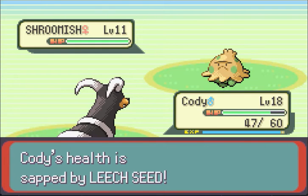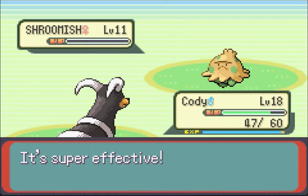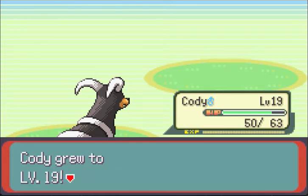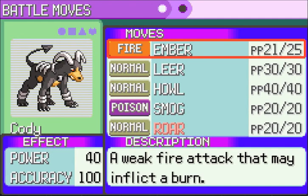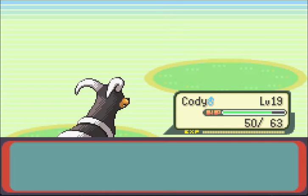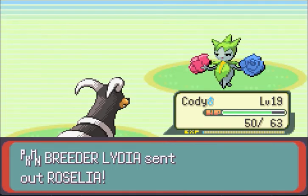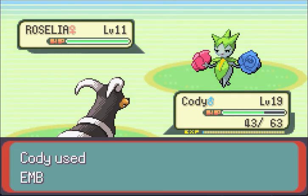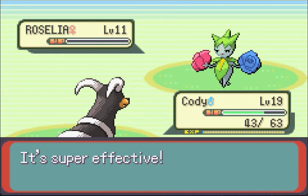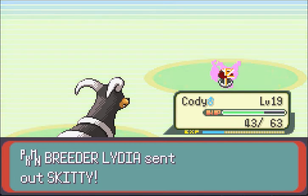We're taking continual damage from poison now — more damage than this should do otherwise. So let's get rid of this stupid little mushroom. Cody's going to level up — he's going to be one of our higher level Pokemon. Plus four Special Attack. And he's going to learn Roar. Roar forces your opponent to switch out — not great, but it's better than Leer. Cody doesn't really get much in physical attacks. And here comes Roselia — just another grass Pokemon for Cody to totally annihilate. And the last Pokemon is Skitty.